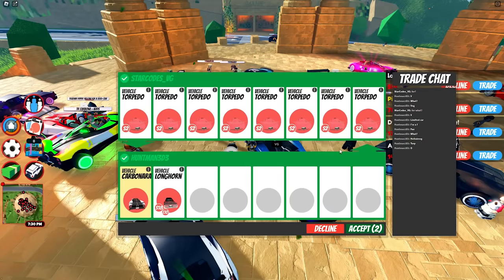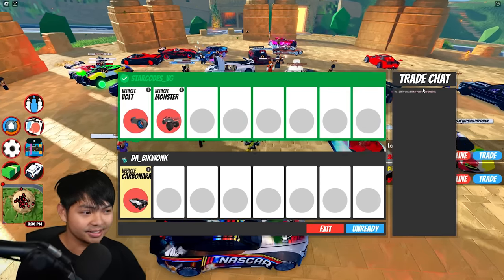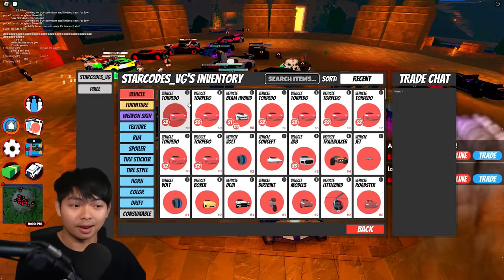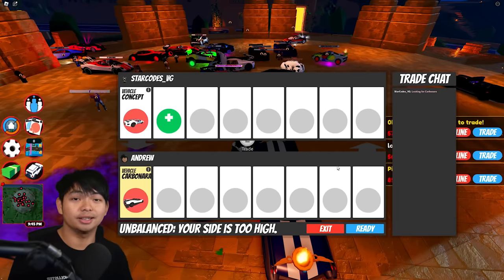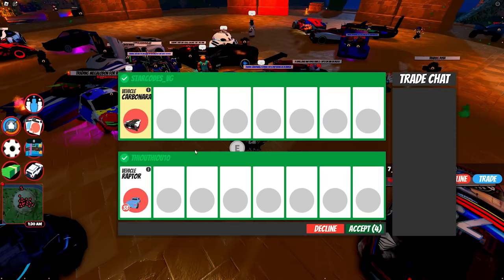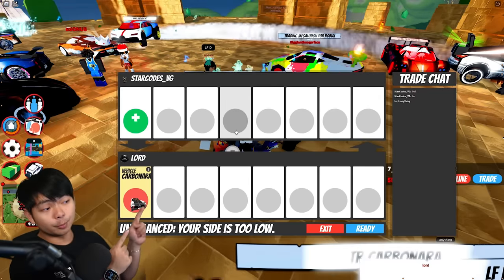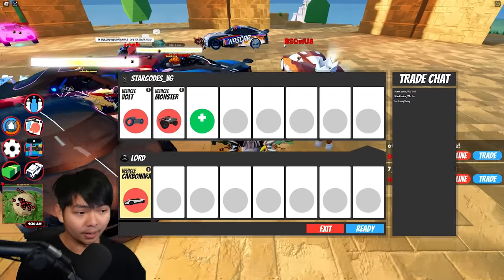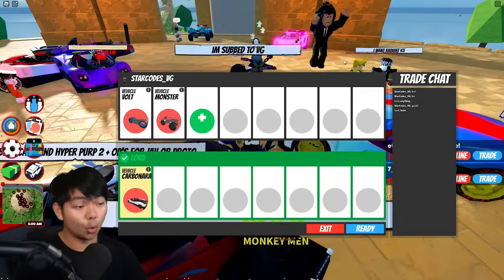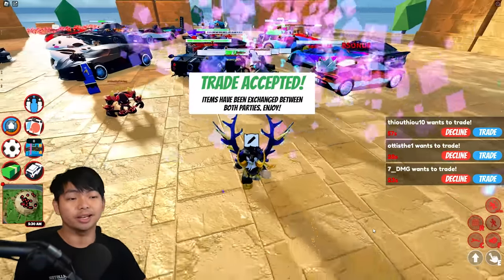This guy is trying to scam me for the torpedo in the game — this is not looking good. We're back to the $2 million trade again. Let's see if this guy will give this to us. He says 'I like your offer, but I don't know.' Looks like nobody wants to trade for $2 million. Let's offer them a little bit more — putting in the concept. He's going to give me a javelin. The next trade is a raptor for the carbonara, and he decides to trade. I'm going to give him a monster truck and a volt bike. He decided to trade — let's go ahead and do it. He is accepting. There you go, guys — we got the trade for $2 million.